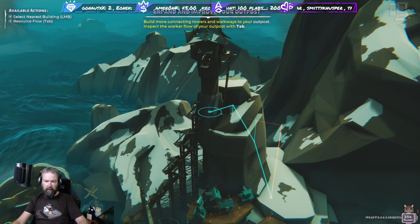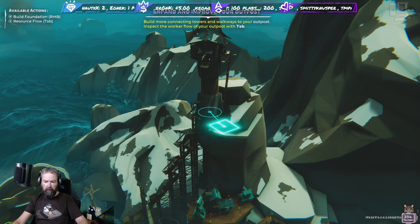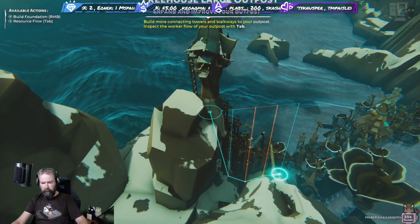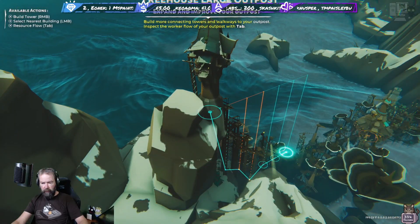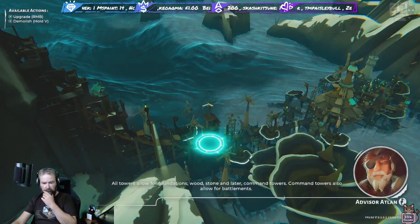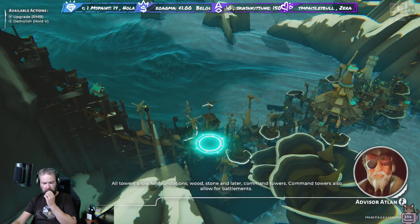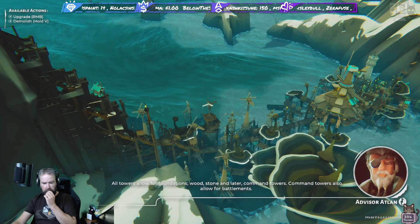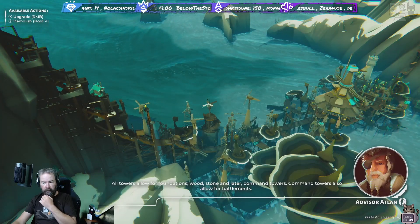Build more connecting towers and walkways to your outpost to increase the worker output further. All towers allow for foundations - wood, stone, and later command towers. Command towers also allow for battlements.